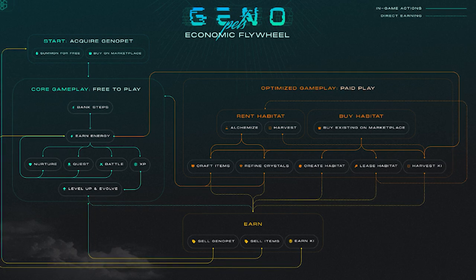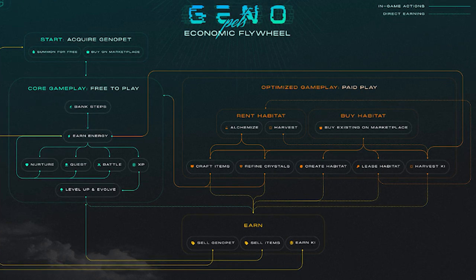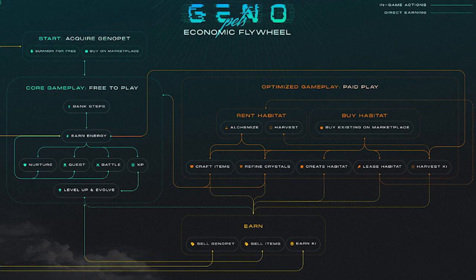By purchasing a habitat, you are purchasing the ability to create items for the game. Right now, it's crystals — you refine them, some players are selling them, some are using them to upgrade their habitats for stronger capabilities. The ability to craft will mean you can take crystals that the habitat generates, use your steps to turn them into the required ingredient token — the key token — and then combine them to create things like food, toys, special items, and equipment. So players will not only utilize this content but will also be creating and supplying it to each other.